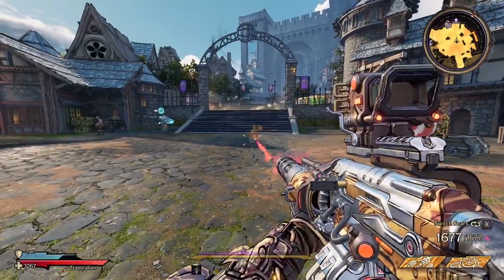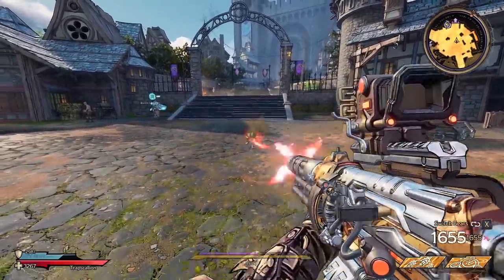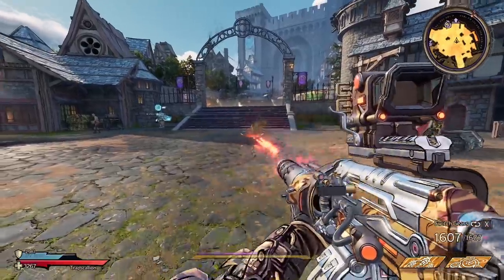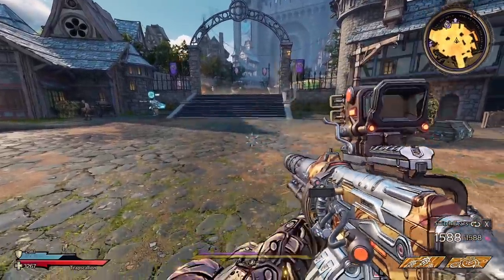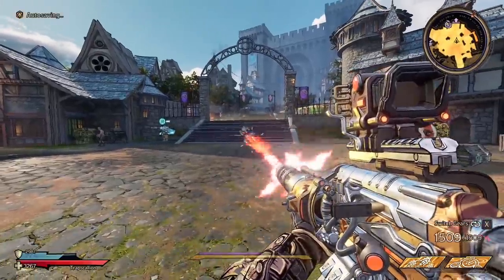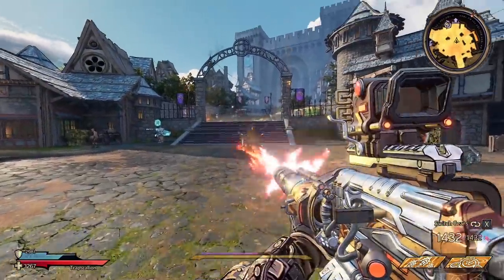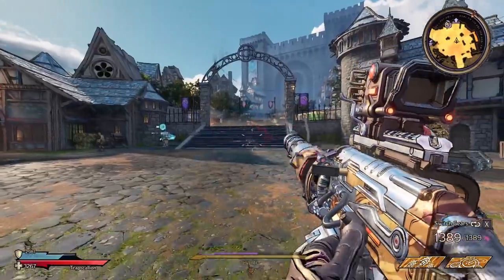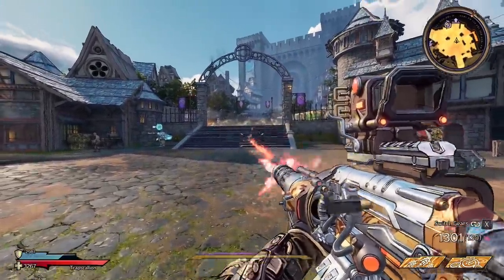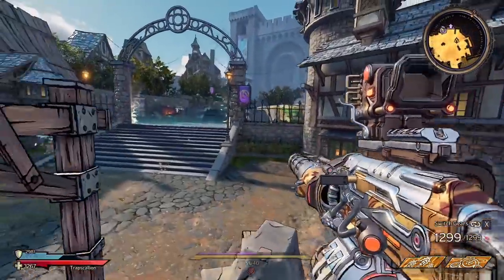I had a lag spike there, sorry about that. Wait for it to go red — switch. It gets faster. Switch. And yeah, you just keep doing this and I don't even know the cap on it, but it is stupidly high. You've got to make sure you watch it, which can be difficult in combat. Right there it looks like we did it a little too early and lost our fire rate, but yeah, you can see this thing gets crazy fast.